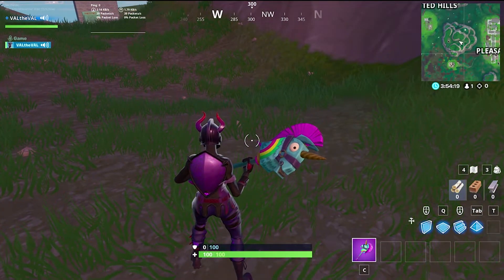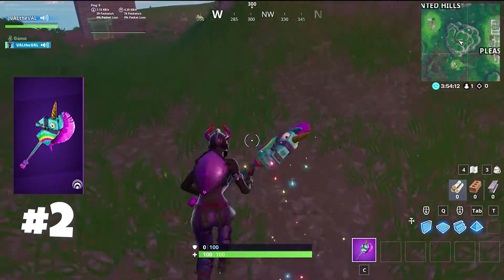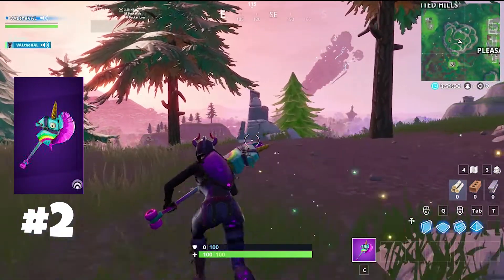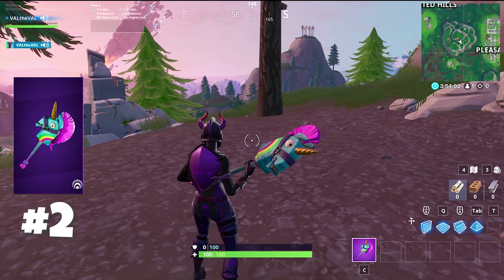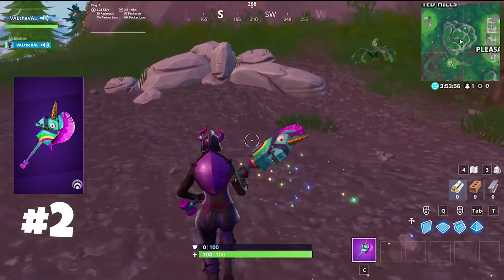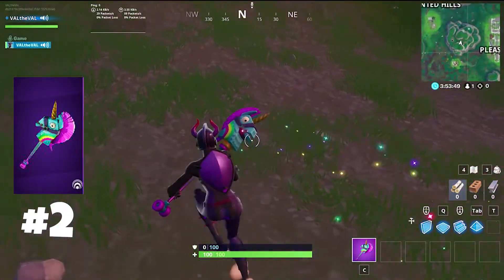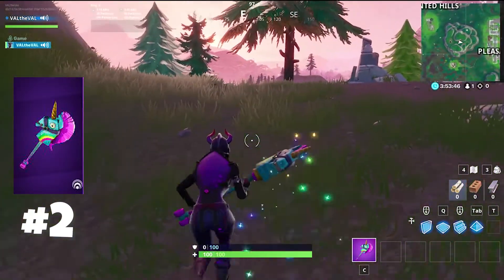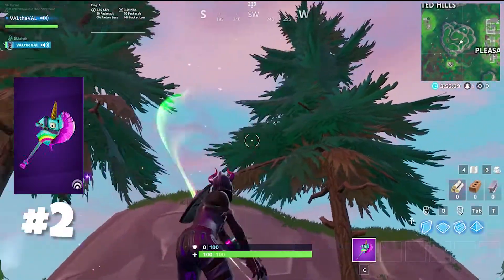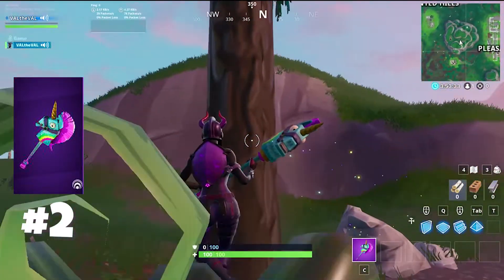A lot of people might disagree with me here, but the Rainbow Smash comes in at number two. Many people think it's one of the best pickaxes in the game for its sound, animation, and contrail — and it really does have all of those things. But I put it at number two because there's still one more I like even more. What puts it at number two is this rainbow sparkle animation while you're moving around — not many pickaxes have that. It's almost like a contrail follows you even without swinging. Then when you do swing, a rainbow follows the pickaxe, giving you a double animation in one. It also has a really cool sound effect when you hit something.